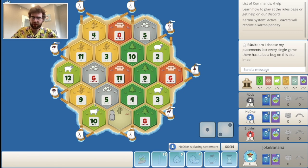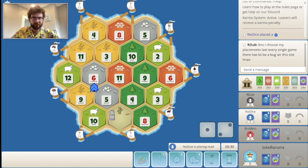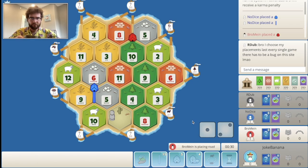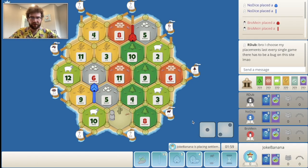If blue picks 9-5-10, then the 6-9-12 is going to be an available spot that will be desirable for pretty much anyone. But they do take 6-9-5, which kind of limits potential placements. 8-5-10 looked pretty juicy for them there.